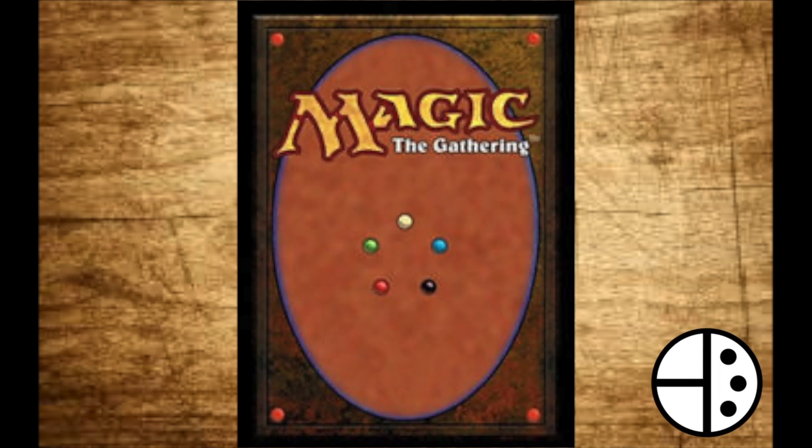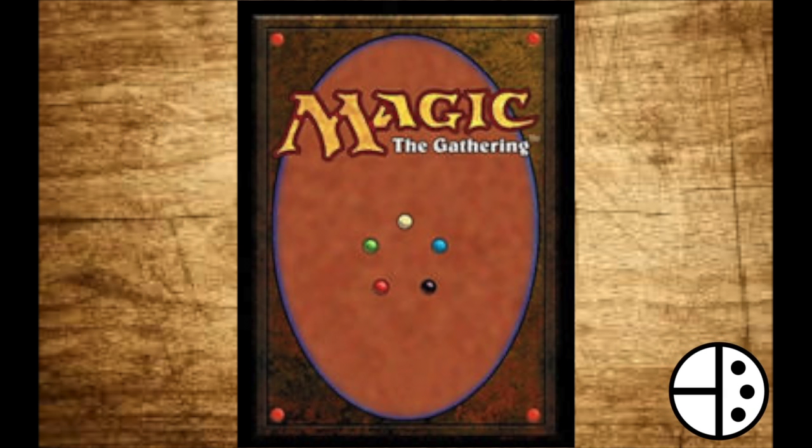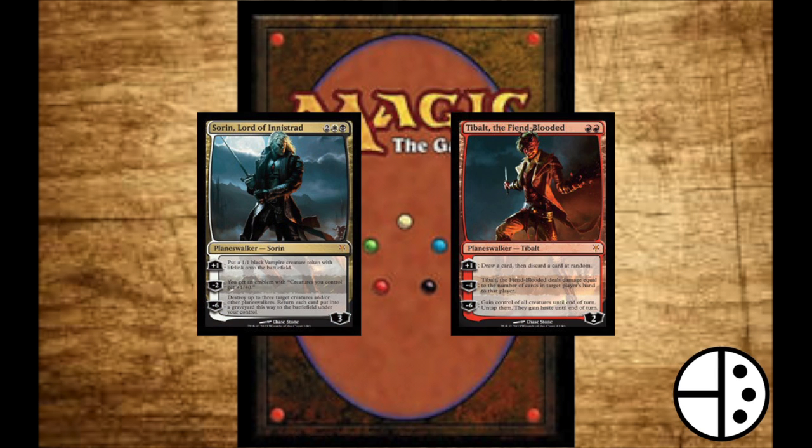Magic is a popular game created by Wizards of the Coast. In this video, I'll be explaining the cards themselves and how to use them properly, using a dual-deck Sorin vs Tibalt for reference.